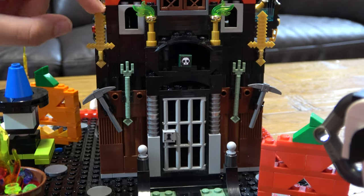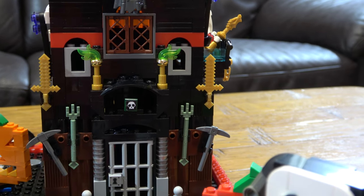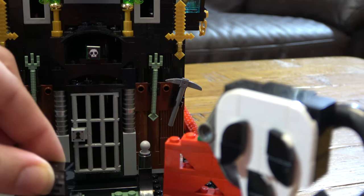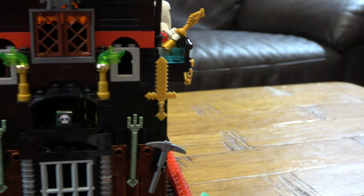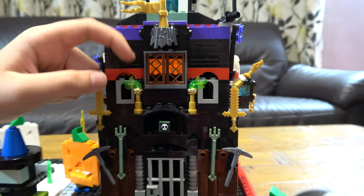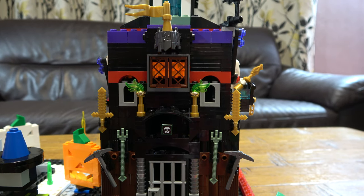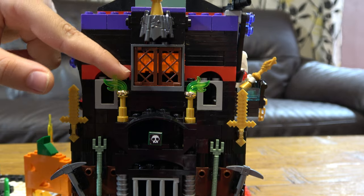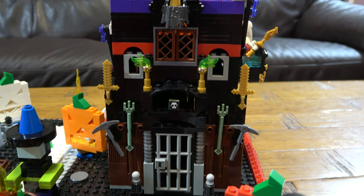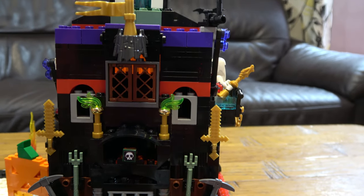We also have two gold swords — I didn't really like the gold swords, but in Minecraft you usually use gold swords for designs sometimes, so I kind of like it. And then we have this little fiery thing, like a candle lit on fire, but it's not technically a candle. I did mostly the front symmetrical on all the sides of the front.